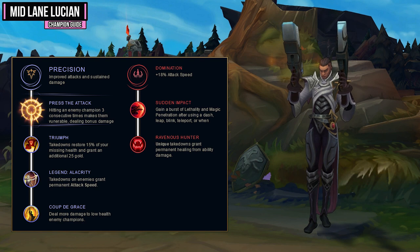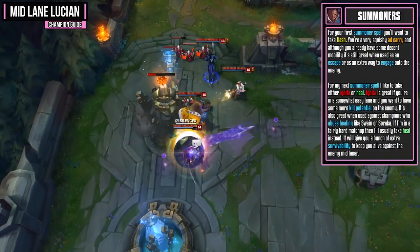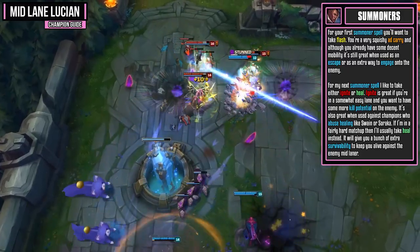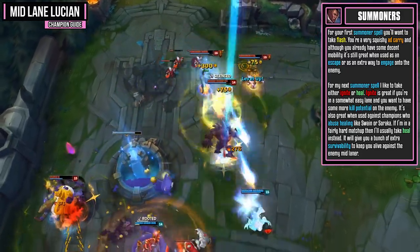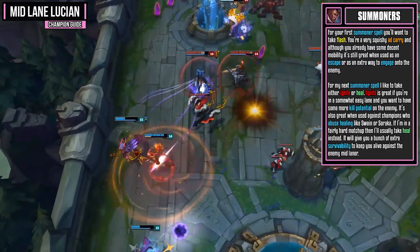In the Domination side, you want Sudden Impact so you get a burst of lethality whenever you use your E ability, and Ravenous Hunter so whenever you get a takedown you get permanent healing from ability damage. For your first summoner spell you want to take Flash. You're a very squishy AD carry, and although you do have some decent mobility from your E, it's still great as an escape or as an extra way to engage onto enemies.